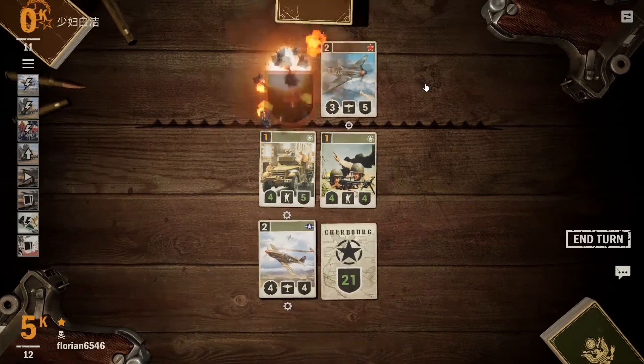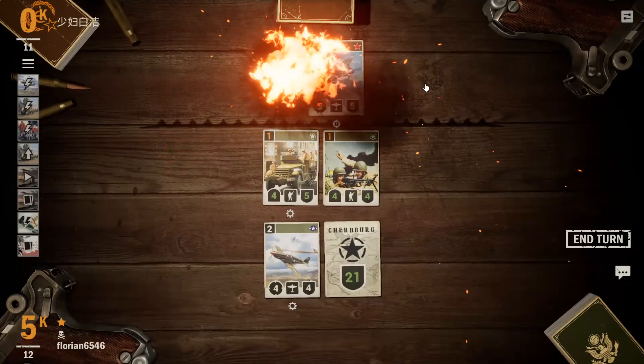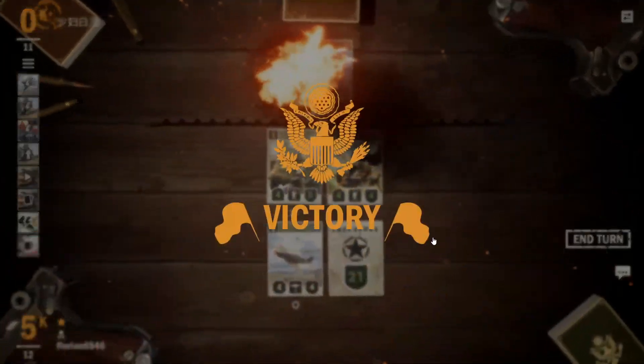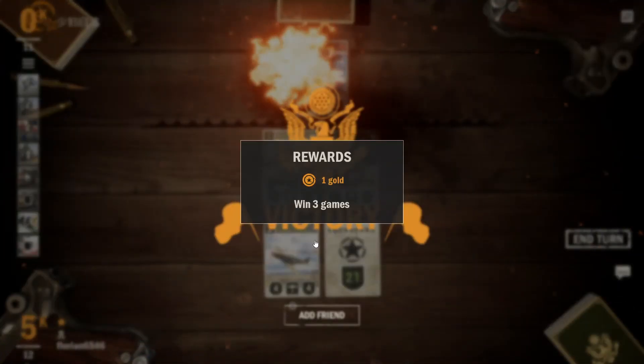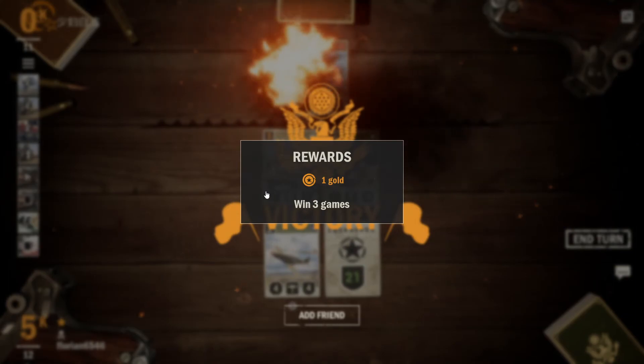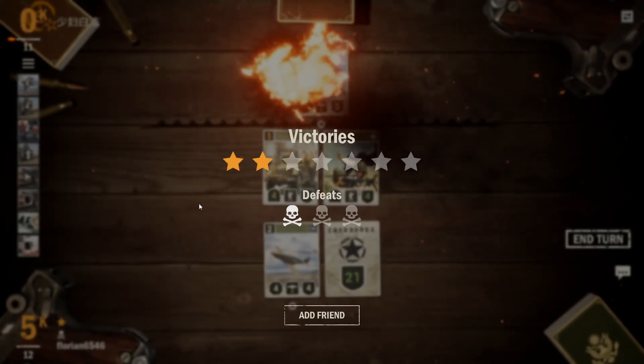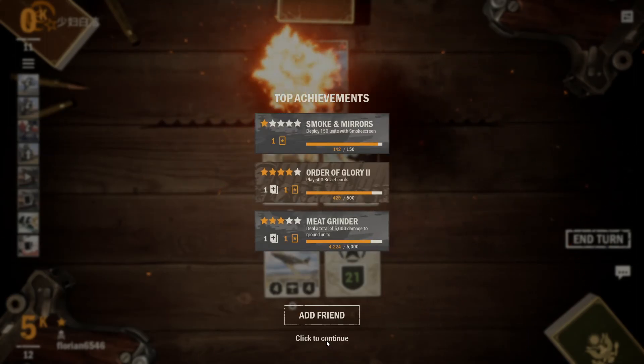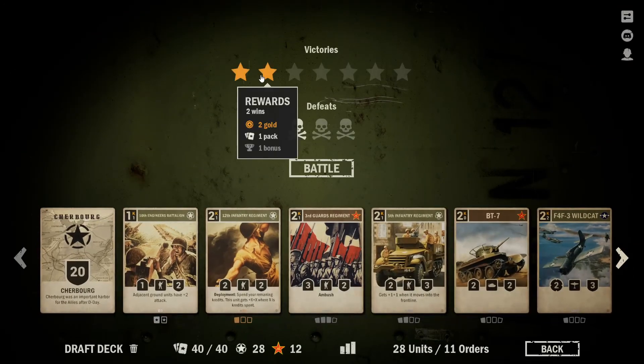And we are two and one — feeling much better about ourselves. That's already matching the highest win total we had in our first two runs. That's really nice. Let's take a look at what our current rewards are: two gold, a pack, and a bonus. We'll end the episode there, and I'll see you on the next episode of this U.S.-Soviet draft run.